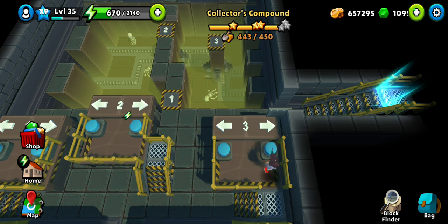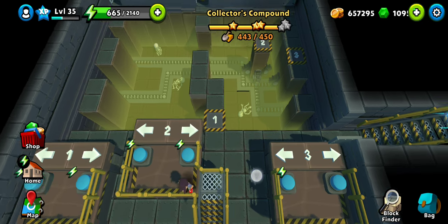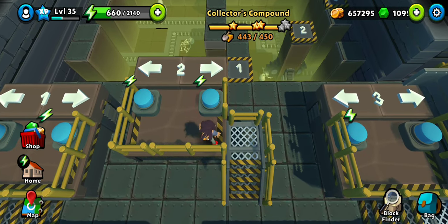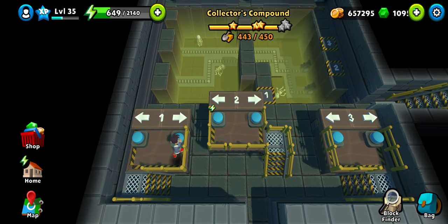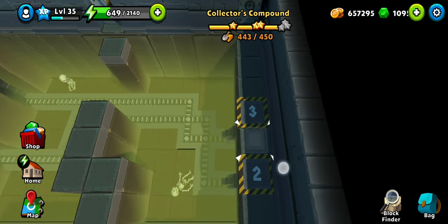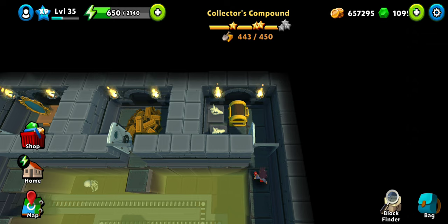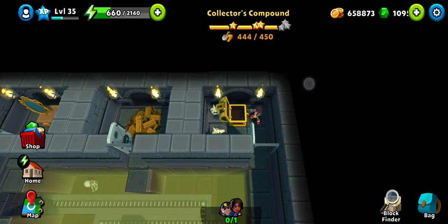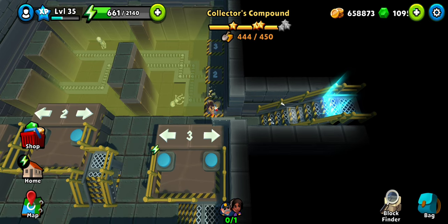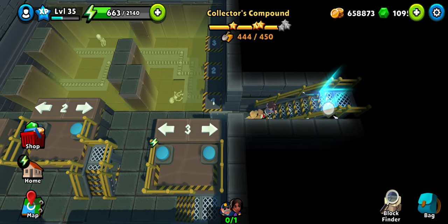We actually have a staircase up there — maybe someone to talk to up there. Two is in place. Let's go check out the third gate — nice treasure. Now they actually marked it as complete. Let's go call in the cops.